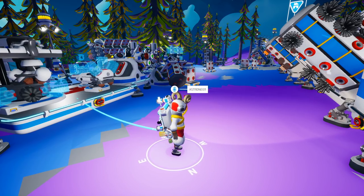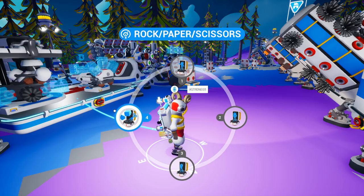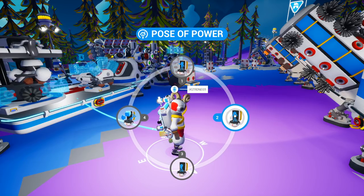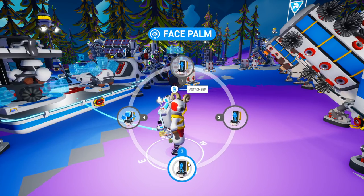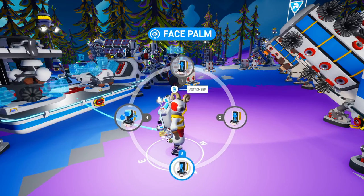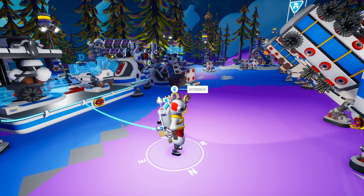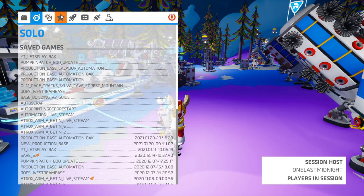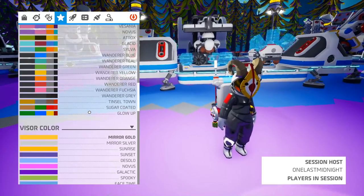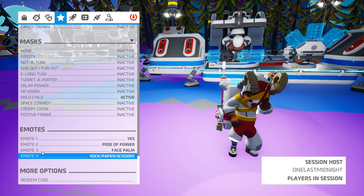In addition, they've added an emote wheel. You can activate it by holding down the G key on the keyboard, or if you're using a controller, it's up on the D-pad. This is mapped to the four emotes that you have. I can easily see this expanding to ten, and I'm not too sure why they haven't expanded it to ten, but currently the total number of emotes you can have mapped is four.